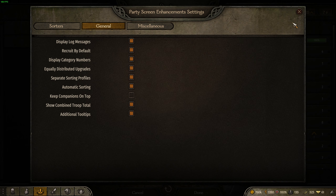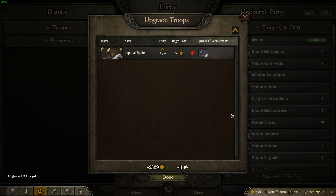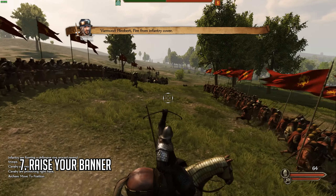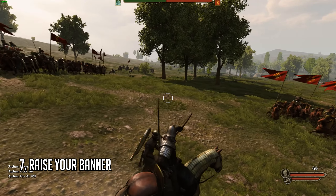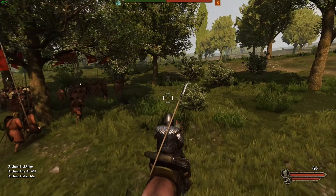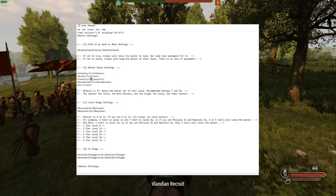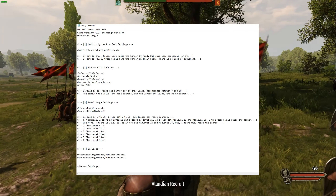Number 6, Party Screen Enhancements. This mod adds various features to the party menu. At the top right corner we will see some new icons. The left one allows us to configure how we want to sort the units. I personally have the tier comparer and the unit type comparer active, and I keep them both descending so that the best troops are at the top in order of infantry, archer, and cavalry. We can also do the same for prisoners and garrison units. In the generals tab, I recommend having automatic sorting on — this keeps the party in a neat order every time the party tab is opened, like at the end of a battle.